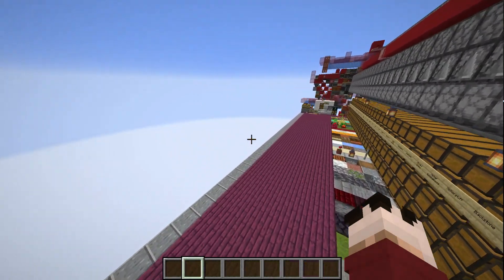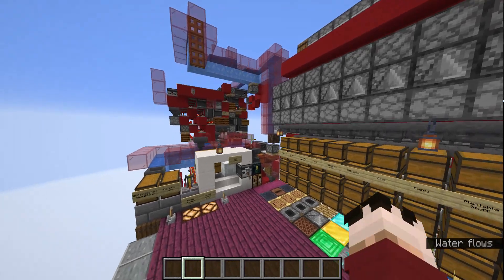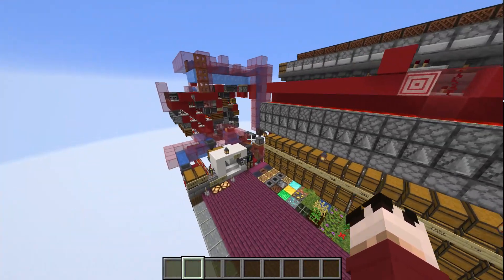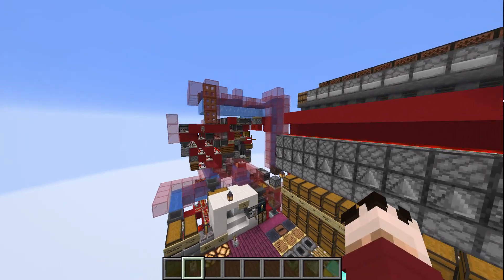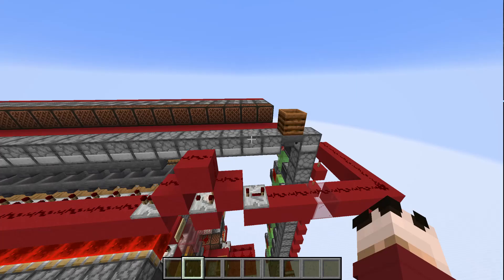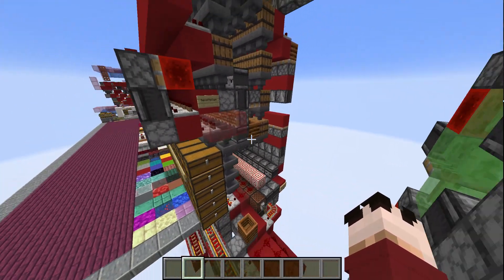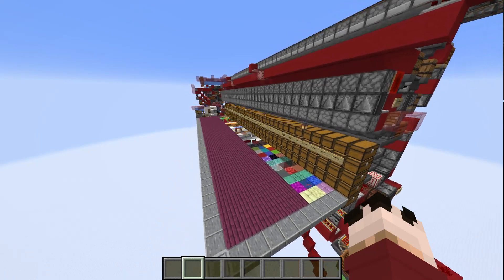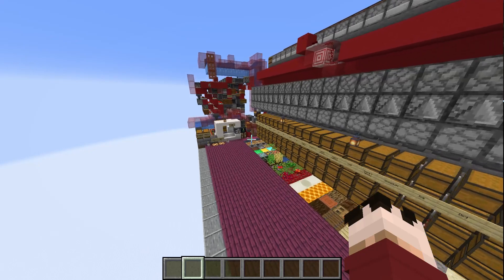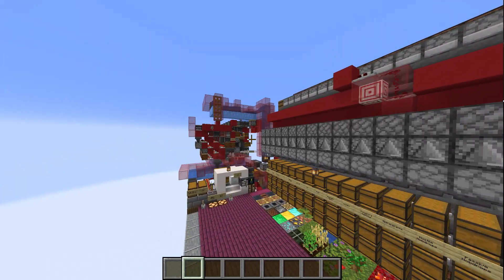Beyond that, I'm going to try to leave a world download in the description. I'm also going to put all of the sources for the contraptions in this that are not mine — like the splitter, the instant dropper line at the top which also isn't by me, and the unloader which is also not by me. I'm going to leave them down there for you to check out as well. That's it — I hope you had fun watching this video. I hope you have a nice rest of your day, and goodbye.